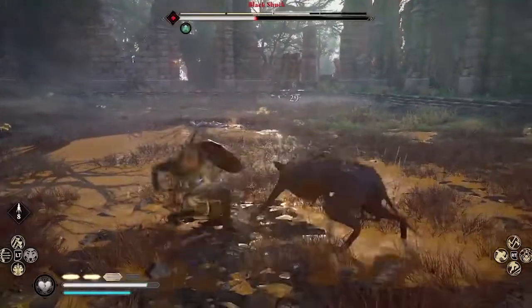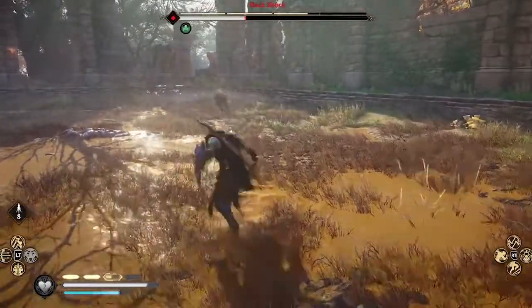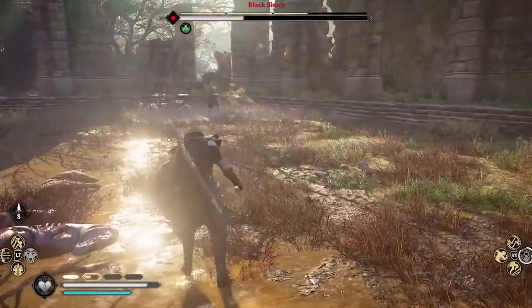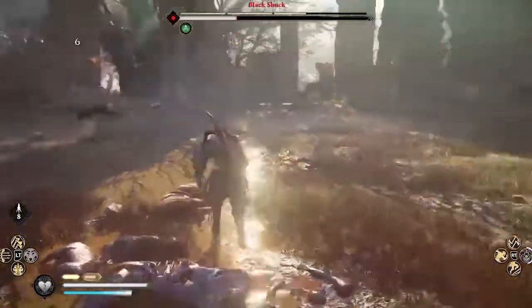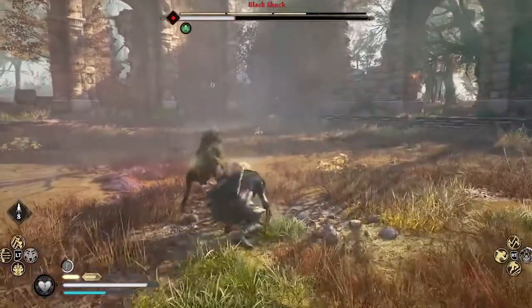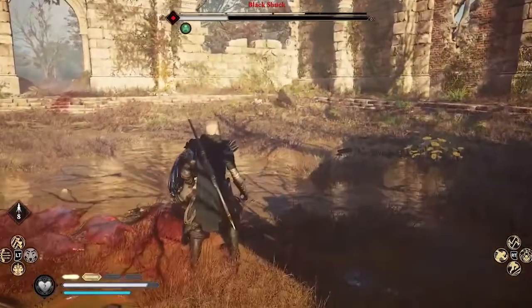That green icon with the skull on it up near the enemy's health bar — it's really small if you're watching on your phone — shows he's under poison damage. When that disappears, you've got to hit him again with your blade. He's already at 25% health, so this poison damage is really taking its toll pretty quickly.